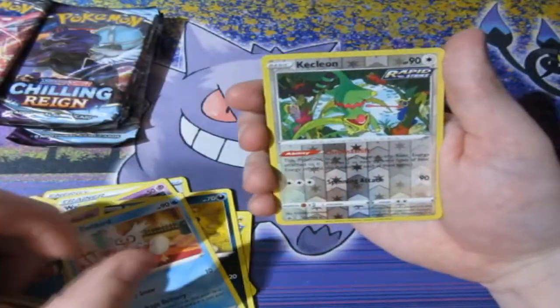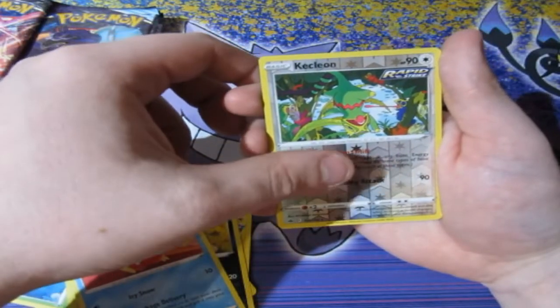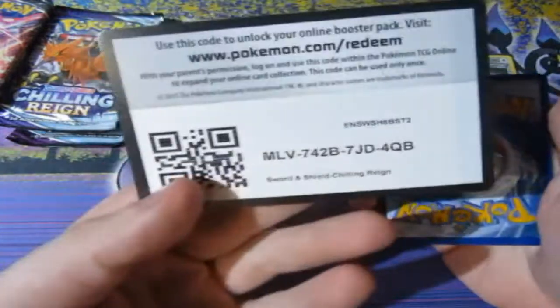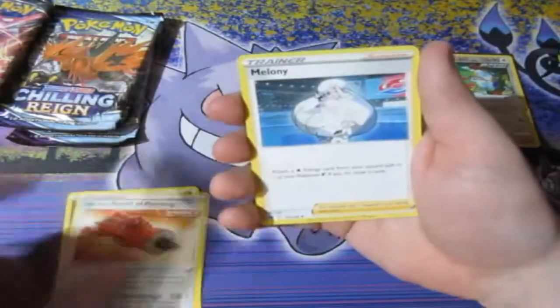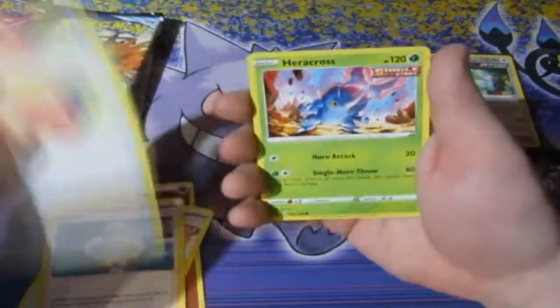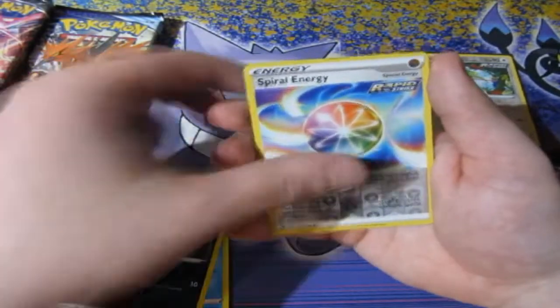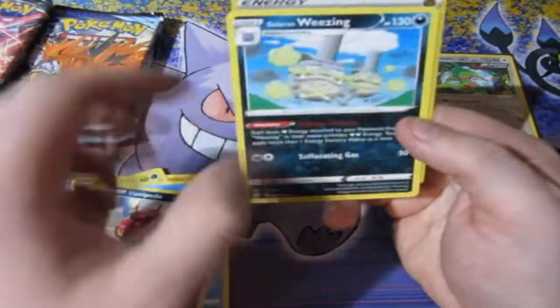Opening Chilling Reign — reverse foil, a Kecleon, and a Volcarona. Sleeve that up. Next pack of Chilling Reign: Fire Energy, Scorbunny, Piercing Melony, Heracross, Grookey, Sneasel, Venipede, a Reverse Foil Spiral Energy, and a Weezing. I actually do like the look of that Weezing — that's quite cool. Looks like our luck is not on our side for Chilling Reign.